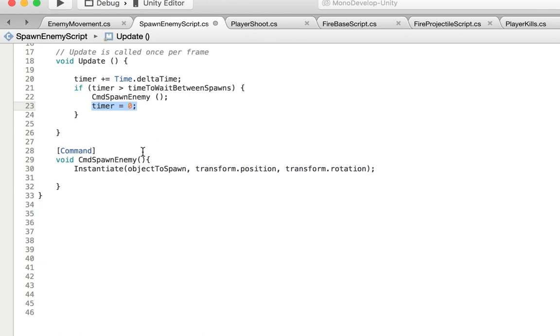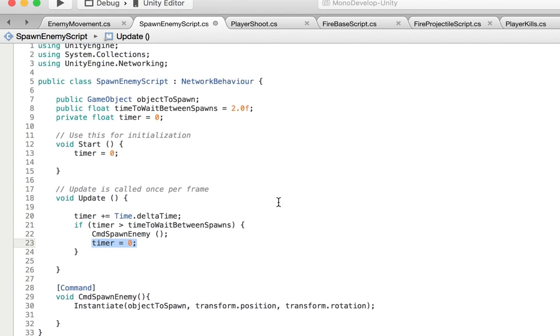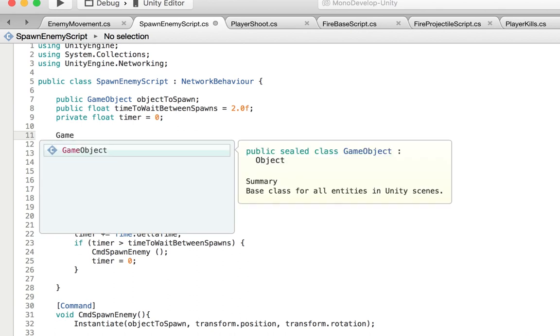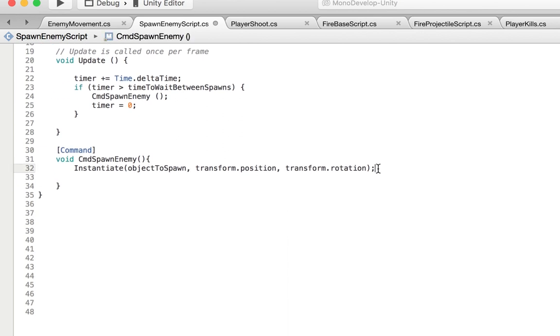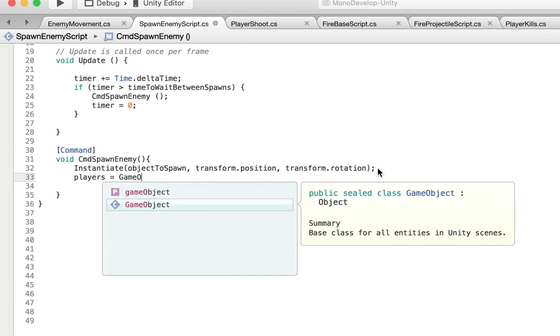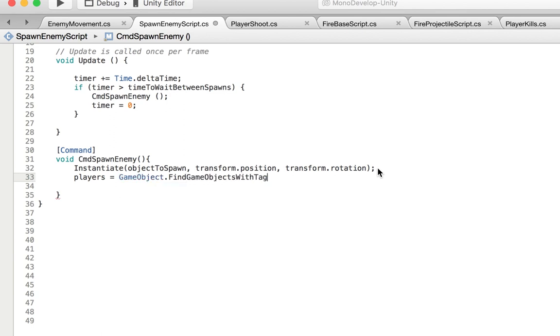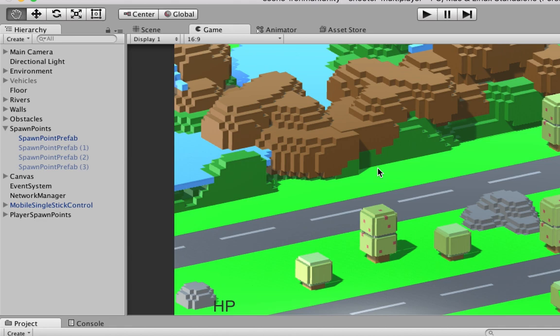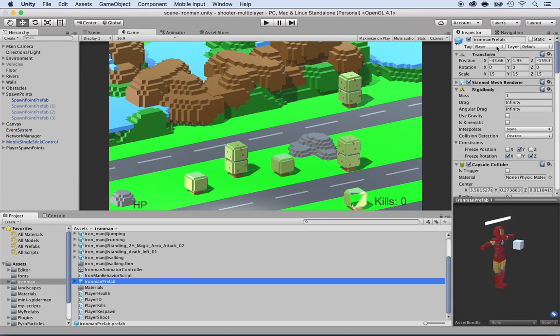We need to get all the players from the game and store them somewhere. I'm going to create a GameObject array called players, then set it using GameObject.FindGameObjectsWithTag. We need FindGameObjectsWith — with an S — because there are multiple objects. The tag is the player tag. You can verify this in Unity by selecting the Ironman character prefab — as you can see, it has a tag that says Player. Only the Ironman prefab has that tag.